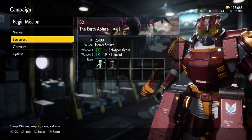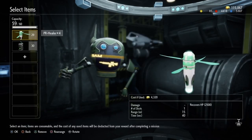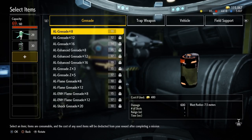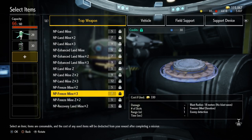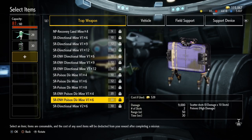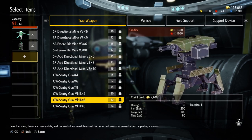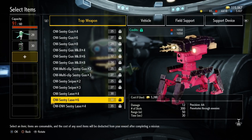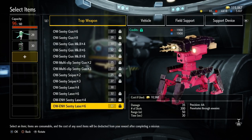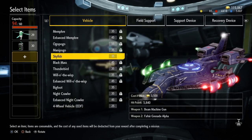Some of you are probably wondering where the Air Raider type gear is. Well, the truth is they are all Air Raider type gear. Vehicles and airstrikes can be equipped by anyone — you simply choose which ones you want by going to Equipment and then selecting Items. You can choose from a wide array of mechs, tanks, aircraft, turrets, mines, and airstrikes. Satellite strikes are located under the Weapons category and can also be equipped by anyone, adding a new dynamic to the gameplay especially for those who love the Air Raider style class.